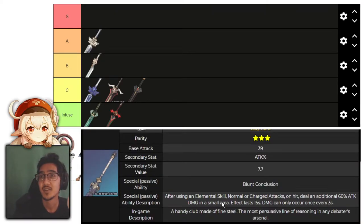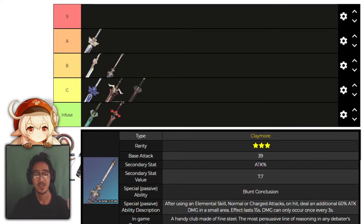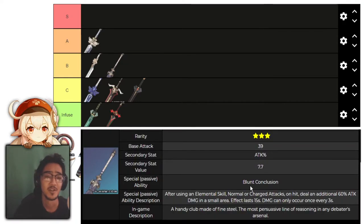Next, we have the Debate Club. After using an elemental skill, normal and charge attacks on hit deal an additional 60% attack damage in a small area. The effect lasts 15 seconds and occurs once every 3 seconds, going up to 120% at R5. This is similar to Aminus — it just deals area damage. It has attack percent as its main stat, which is good. Anything with flat straight damage increase is one of your better options. This is a universal weapon — it's always going to trigger its effect. Let me know in the comments if I read any of that incorrectly.